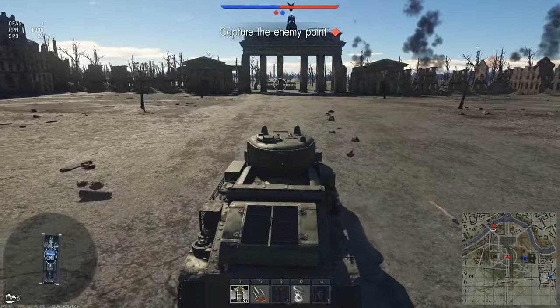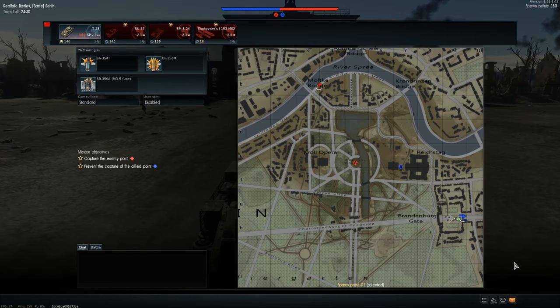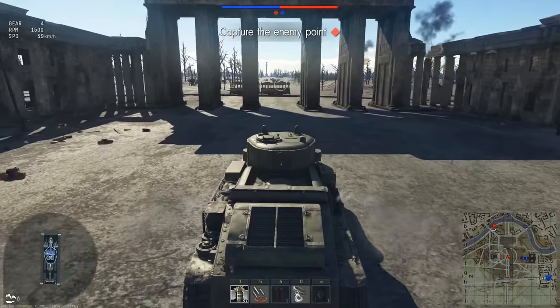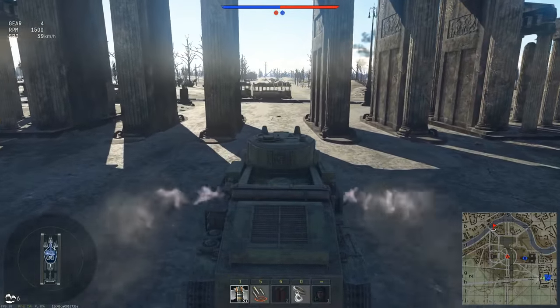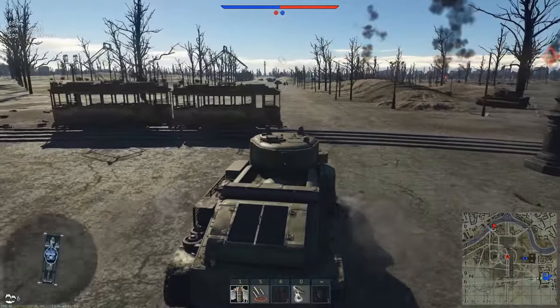Alright guys, we're on Berlin. The strategy here is we're going to push all the way down this road, take a right, and hopefully try to flank them a bit. Everyone knows to go there to get around the enemy, so we'll probably have to deal with some opposition from the front.